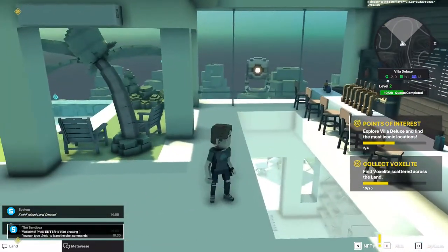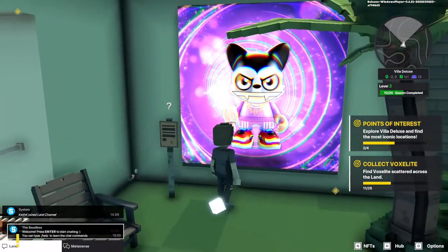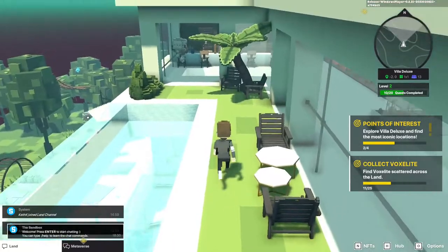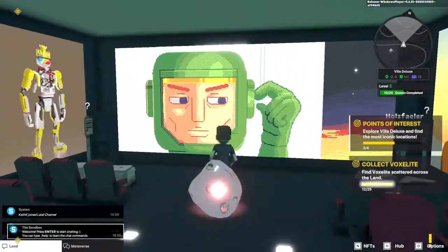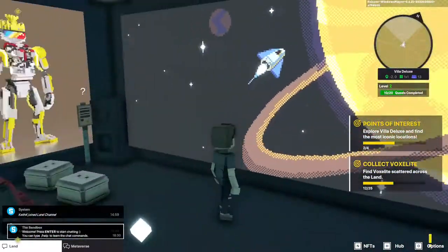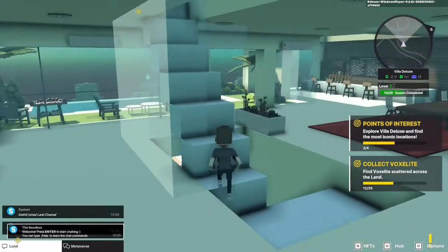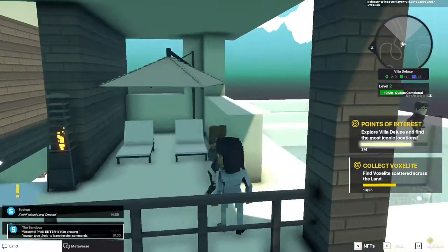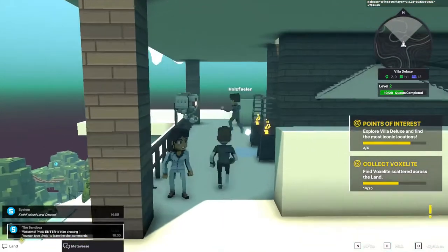There's a little infinity pool up here, that's cool. Lots of NFT art here. One more floor to check out. Here we found the rooftop — let's make sure we get all the Voxelites that are up here.